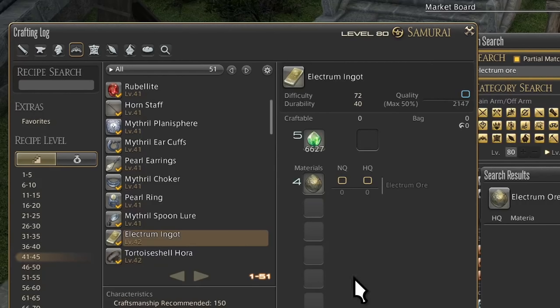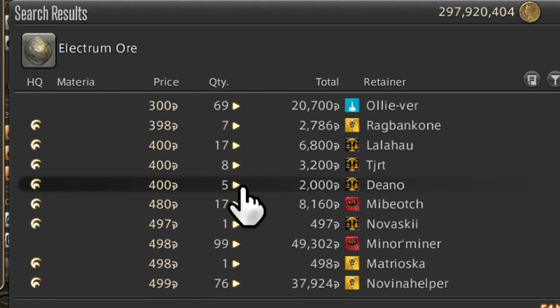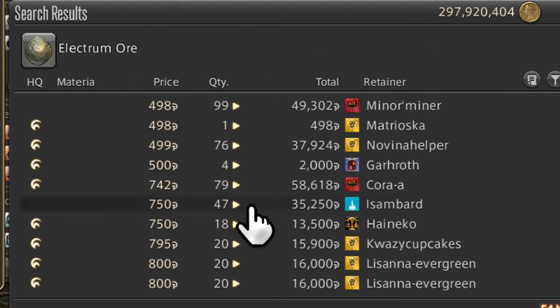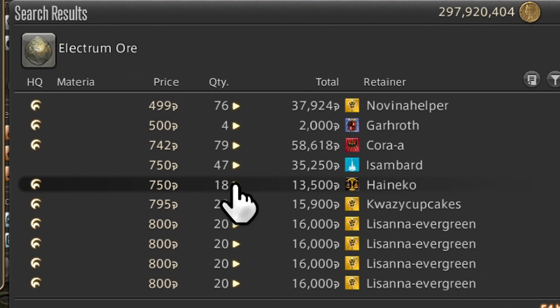Let's look at Electrum next. This you do need to gather — it's a mid-level gathering item and no shops sell it. However, look at what Electrum ingots require: four Electrum. So if you have, say, three Electrum sitting around, why not just sell it off? Three of it isn't going to get you anywhere, and if you need to gather some, it takes literal seconds to gain three of them. You already need to teleport to gather, so you've already lost the teleport fee. Why are you going to gather one ore for a single ingot?